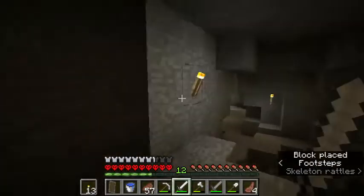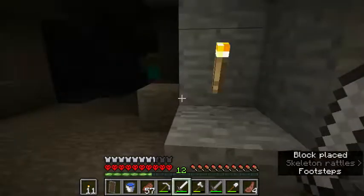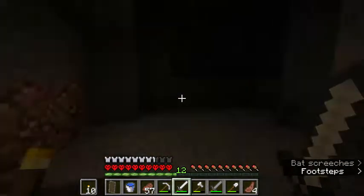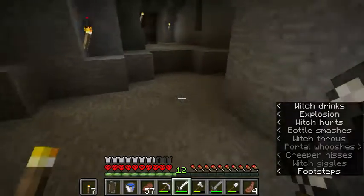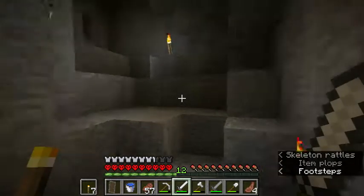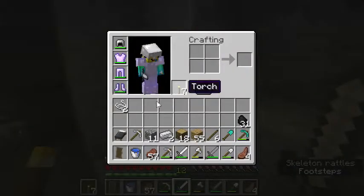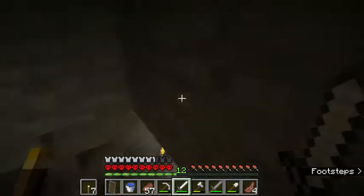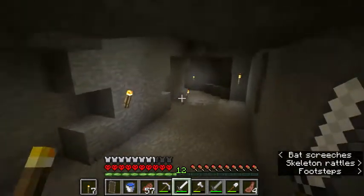We're getting low on torches. More stuff going on back there? Another creeper — there's a witch, oh my god! We don't have a bow and arrow. Did we get some string? We've got enough for a fishing pole, doesn't do me much good. Should we just run by here and try to avoid the witch? I think so — I don't like witches.